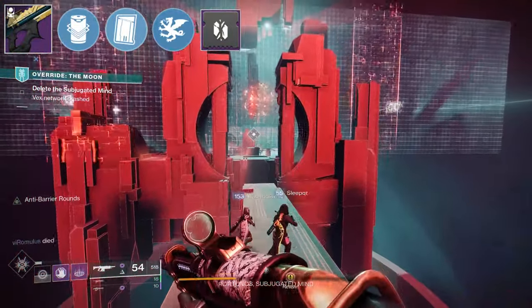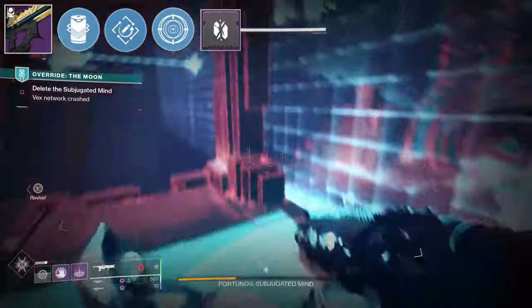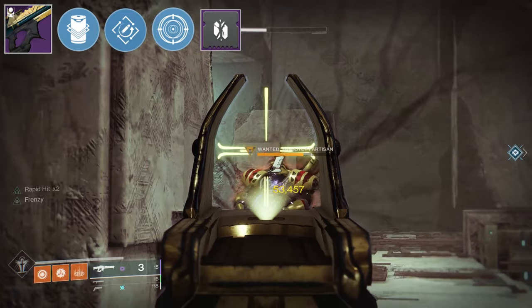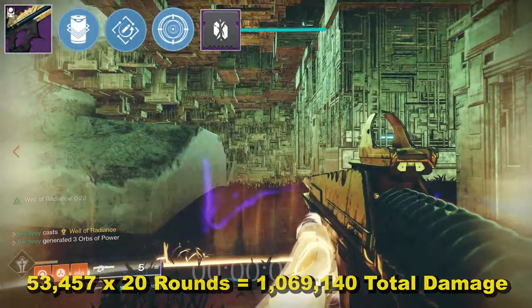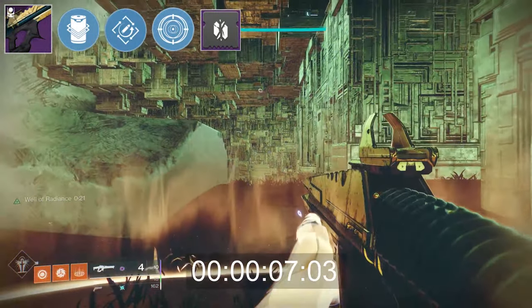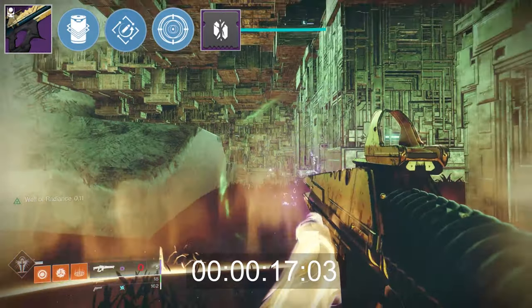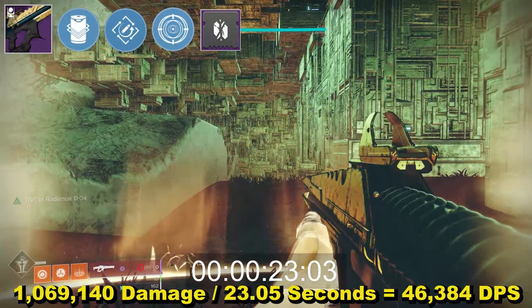Now to take another look at this weapon with Rapid Hit and Frenzy. Frenzy was nerfed at the start of Season 14 and now only provides a 15% increase to damage as opposed to 20% last season. This means damage per round is coming in at 53,457 — the same as Vorpal. Total reserves are also identical at 20 and therefore total damage as well: 1,069,140. But with a fully stacked Rapid Hit and Frenzy proced, reload time is the same as a Lunafaction Well. So despite there being a third reload, it actually fires those 20 rounds faster — the reload speed is absurdly fast. Time to fire all reserves is 23.05 seconds, meaning DPS is 46,384.